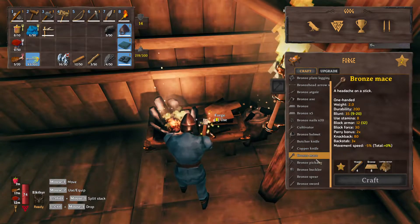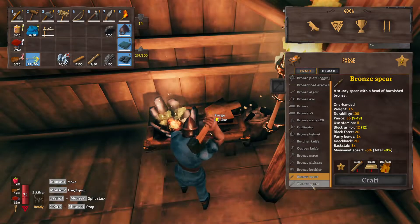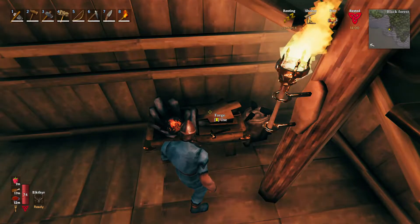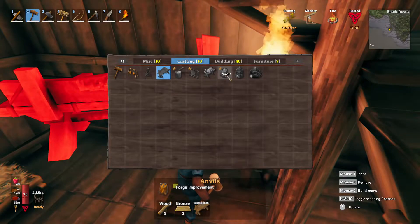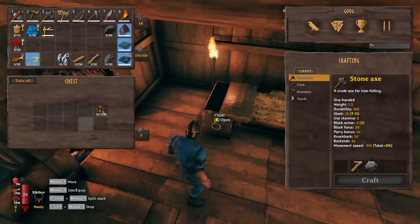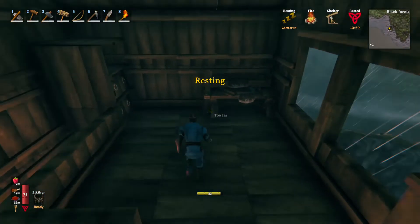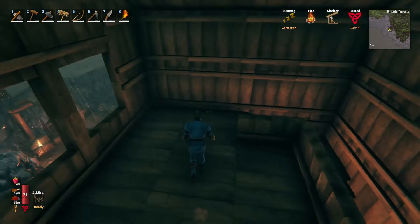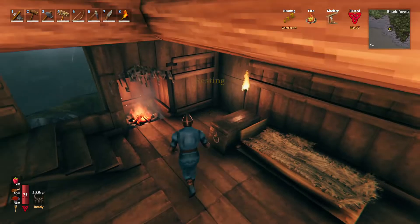We got the bronze axe — that's what we need. We've got plenty of leather, we've got wood, we're just waiting on the bronze nails. The cultivator is definitely one we should get at some point. Bronze pickaxe would be nice, and a bronze sword. Let's look at forge upgrades — the anvils require two bronze. I think I already had that. Nope, that was just the bronze nails.